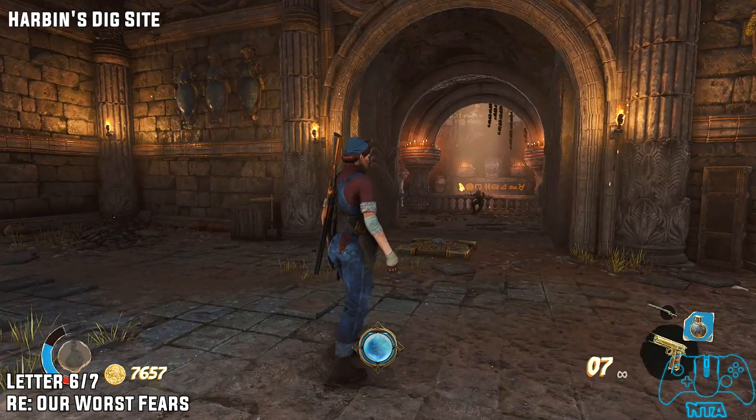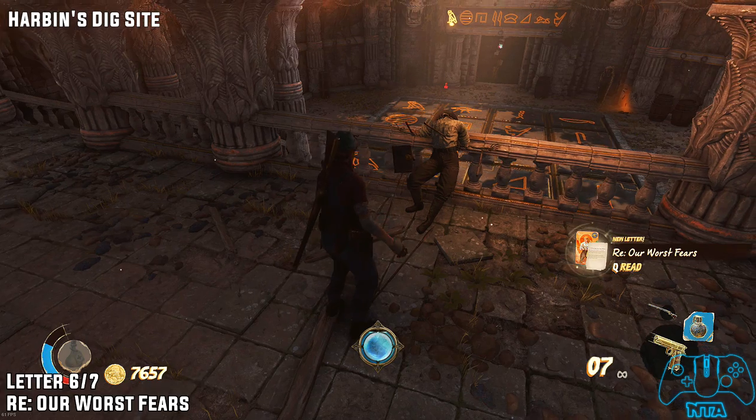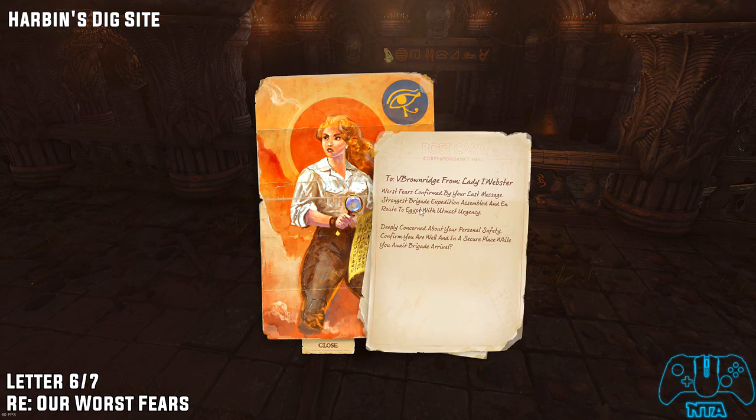Letter six of seven. Once you've used the key, you'll get a short cutscene with the skeleton. Right next to where you see the skeleton, you will find the letter six. Nice bit of reading — that's always fun.